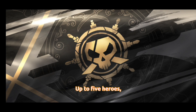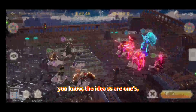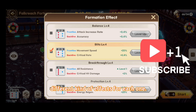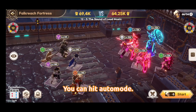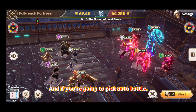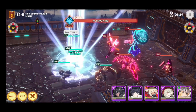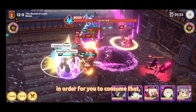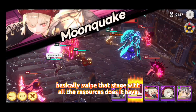You can send up to five heroes into a fight. You'll have different varieties — SSR ones, rare ones, and so on — along with different formation lineups, each with different effects. You can level these up and increase those bonuses. Hit auto mode and the game automatically places the best heroes it can send into battle. With auto battle, it goes forward automatically as long as you can win, and you can farm the same stage again and again.